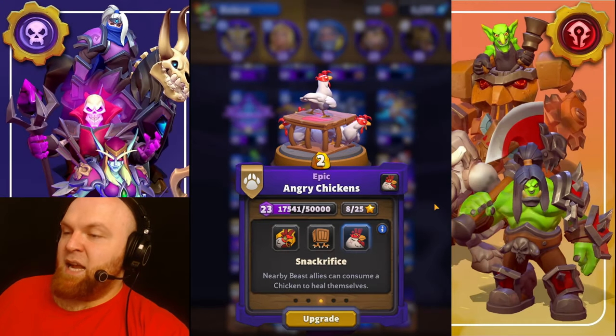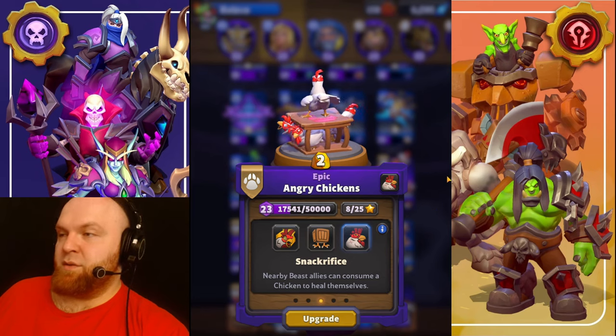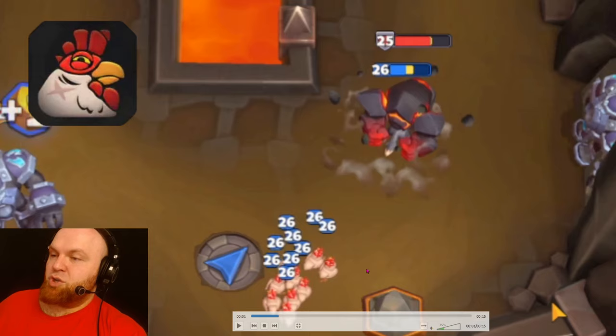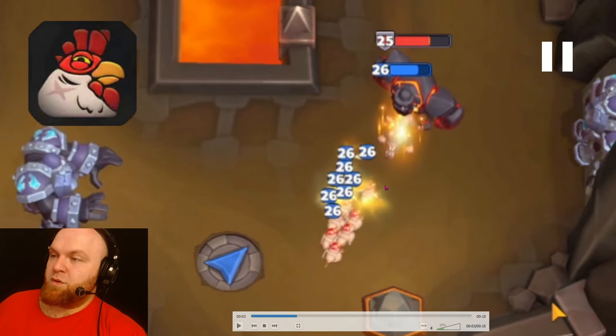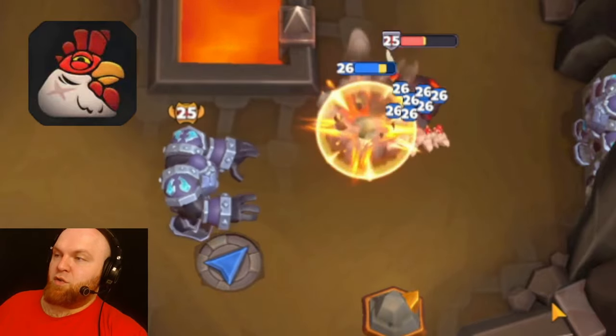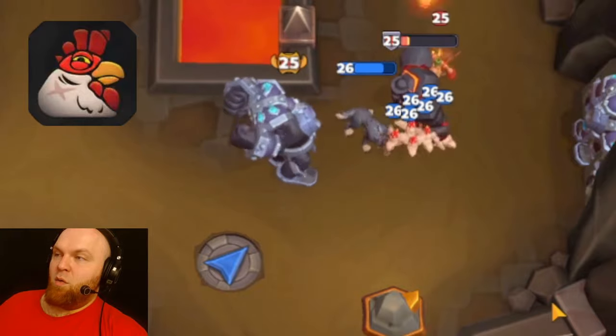Next talent is Snackrifice — nearby beast allies can consume a chicken to heal themselves. The Prowler is injured and the Snackrifice chickens are coming. He turns to the chickens and consumes one. There is an animation of actually eating chickens. He turns to them every time and consumes one. That's how it works.